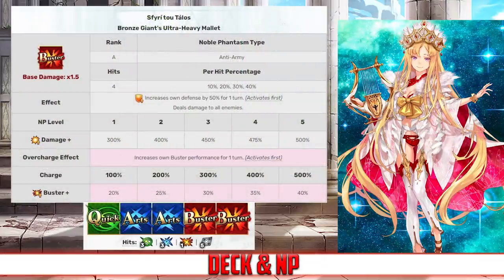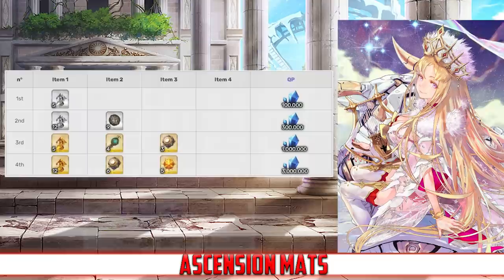Europa has a Buster Arts deck with Quick, Arts, Arts, Buster, Buster, and a Buster Noble Phantasm. Her Noble Phantasm is Seferi Totalus — an AoE buster attack that increases her own defense by 50% for 1 turn and deals damage to all enemies with between a 300 and 500% damage modifier depending on level. It also increases Europa's buster card effectiveness for 1 turn between 20 and 40% depending on overcharge.